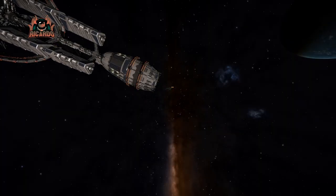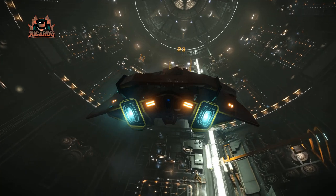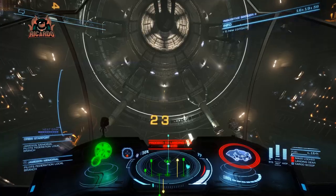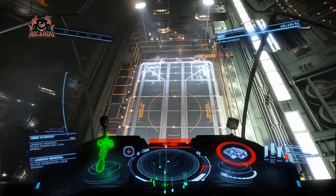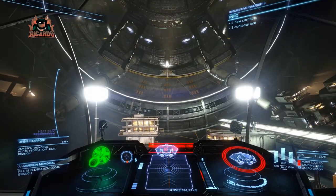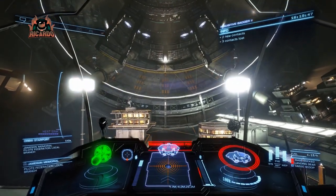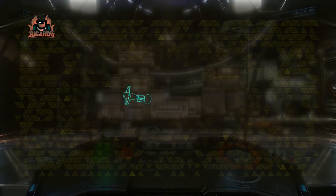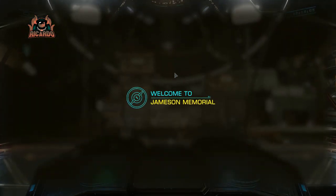This station allows you to buy every ship in the game if you're a backer or if you have Elite status, and you get quite a nice discount as well. How much discount I'm going to get I don't know — it's a brand new ship. So the prices I'm about to give you for the Type 10 Defender are what they are at Jameson Memorial; I don't know yet what they are at an Alliance space station.